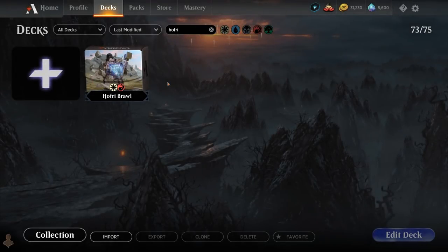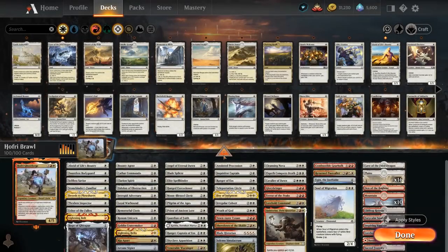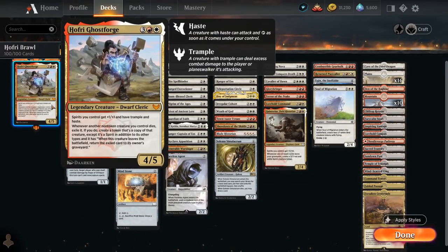Hello and welcome to another Historic Brawl Games video. Today we're taking a look at a red-white Spirits deck as first suggested and then voted on by my supporters on Patreon, featuring Hofri Ghostforge as our commander — the 5-mana 4/5 Legendary Dwarf Cleric. He says Spirits we control get +1/+1 and have both Trample and Haste, and whenever another non-token creature we control dies, we exile it and create a token that's a copy of that creature, except it's a spirit in addition to its other types.